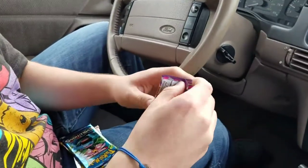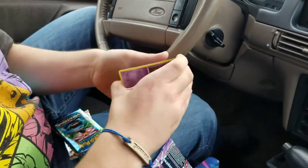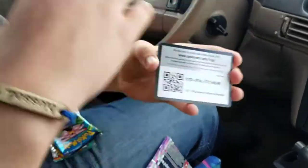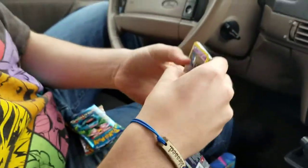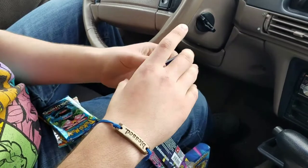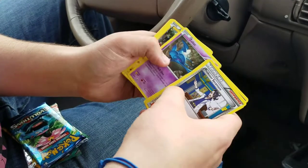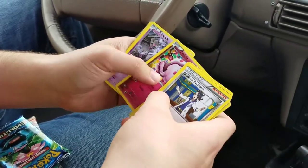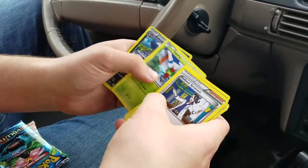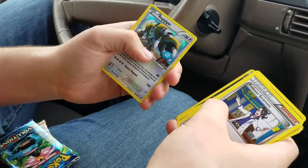Now we're going to open the other one. Here's the code, three from the back. Professor Sycamore, Trick Coin, Zubat, Helioptile, Swirlix, Litwick, Yanma — and then oh, a holo Regigigas!